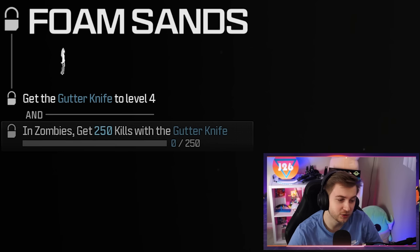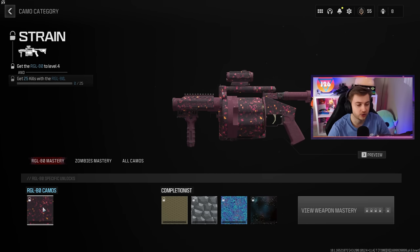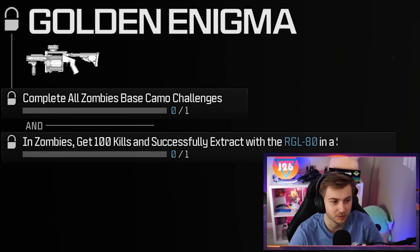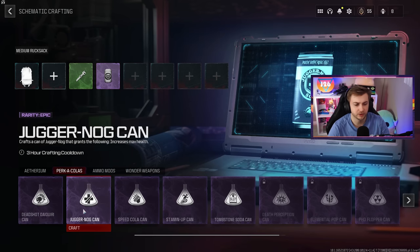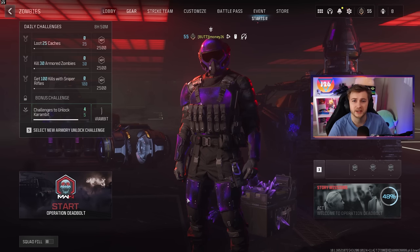Melees seem to be pretty strong in this game, so this shouldn't be too hard unless we disconnect. For the melee category there are two knives: the gutter knife and the karambit, which I don't have unlocked yet — I just need to do one more daily challenge. And then we have our RGL-80 launcher, which also only has one base camo — getting 250 kills — same challenges: a hundred kills in exfil and 300 kills while it's pack-a-punched. A grenade launcher should do pretty well in zombies. We might need to pick up PhD, but let's hop in and try to get these done.